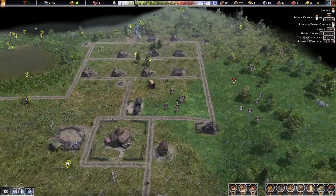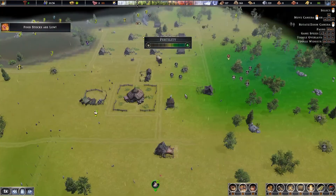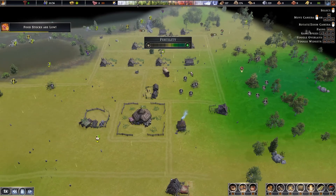At any point if you want to check the fertility of the land, press hotkey F and it will bring it up like this. This is helpful for when you're planning to build more buildings — you want to try and avoid your high fertility areas because you want to save them for your farms.